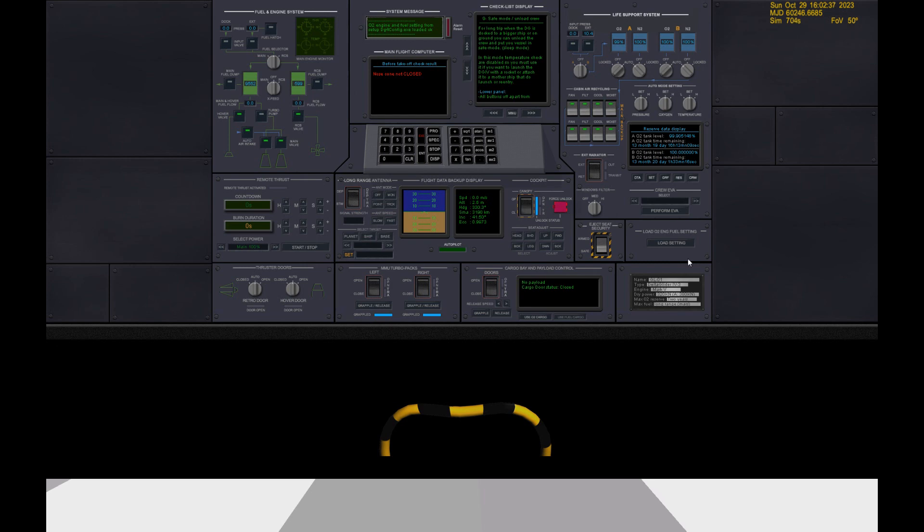Right now we have 13 months of oxygen on board, which is interesting because our maximum O2 reserve is two years. Of course — we have two tanks: an A tank and a B tank. If you add these two reserves, you get 26 months worth.